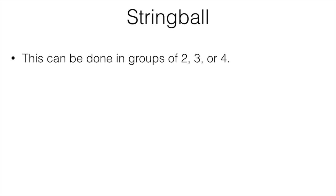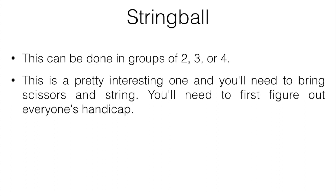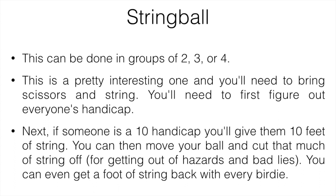Number two is String Ball, which can be done in groups of two, three, or four. You'll need to bring scissors and string to the course. First, figure out everyone's handicap — if someone has a 10 handicap, you give them 10 feet of string. If you have a bad shot and you're in a hazard or bad lie, you can pull out your string and move the ball as far as you want, then cut that much string off. You can even earn string back if you get a birdie.